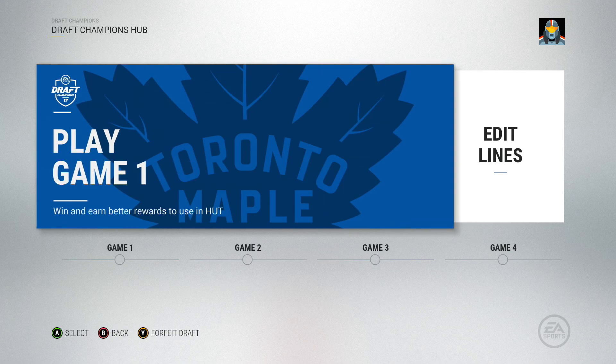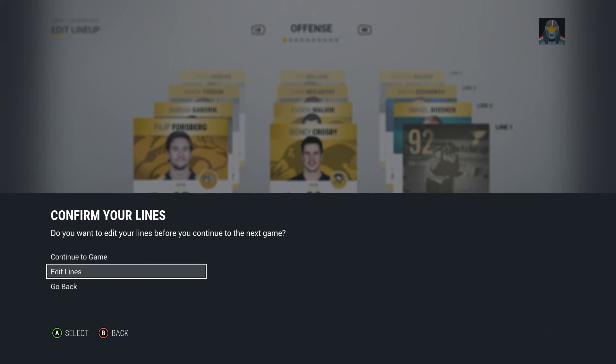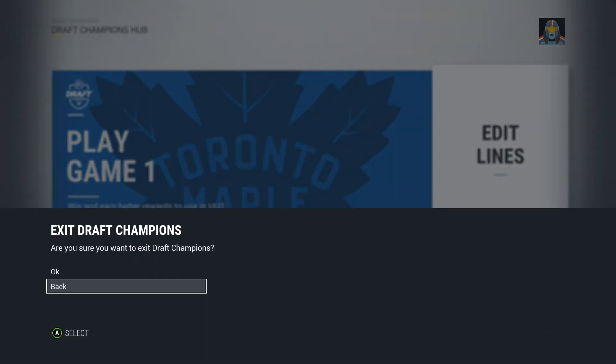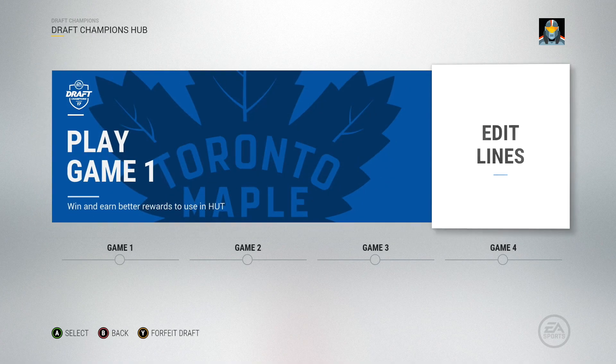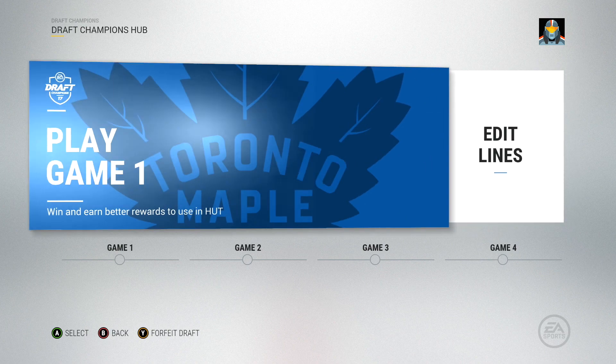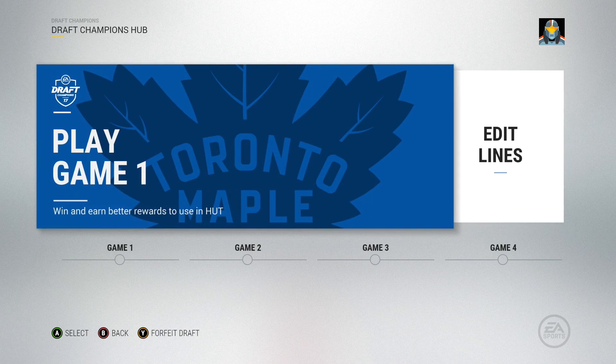If you guys enjoyed this video — what does 'forfeit draft' mean? Okay, play game one. So it's just basically like HUT after this. You play games to earn — I think they're called collectibles. You have to finish four games first and then other stuff will pop up. You get collectibles or something like that. Win and earn better rewards to use in HUT — basically that's what it is. If you guys enjoyed this video, please leave a thumbs up. Subscribe if you haven't already. Until next time — peace.